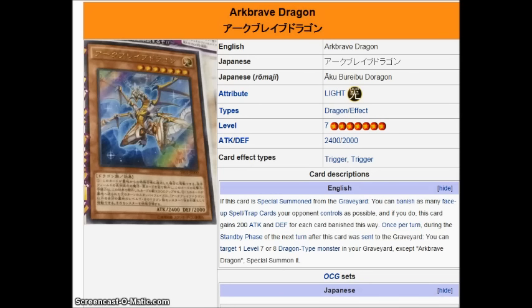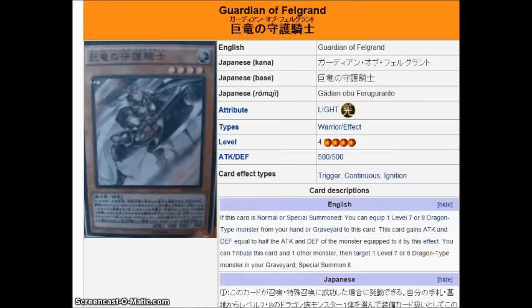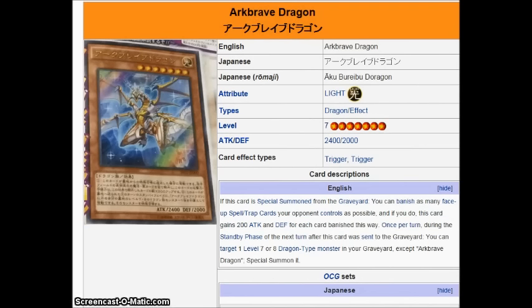But wait, there's more. Once per turn, during the standby phase of the next turn after he is sent to the graveyard, you can target a level seven or eight dragon-type monster in the graveyard — except himself — and special summon it. So if he goes to the graveyard during your turn, during your opponent's standby phase his effect goes off and you bring back a dragon, possibly a Felgrand or a White Spirit Dragon.